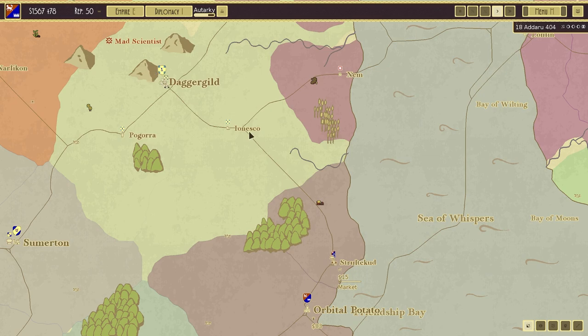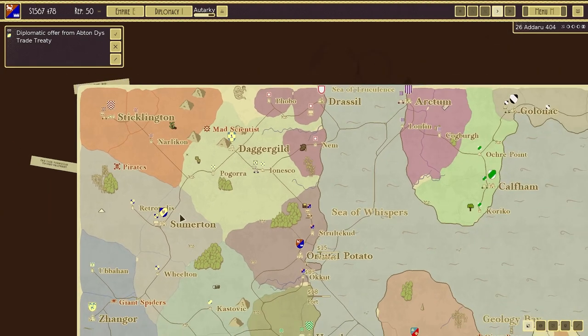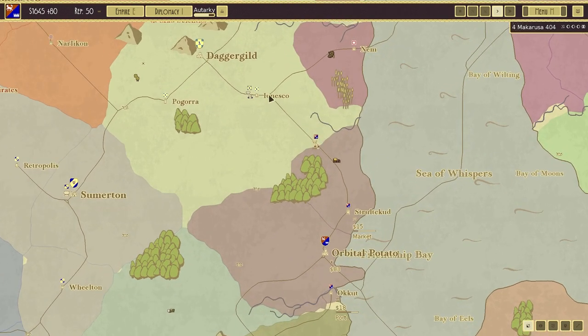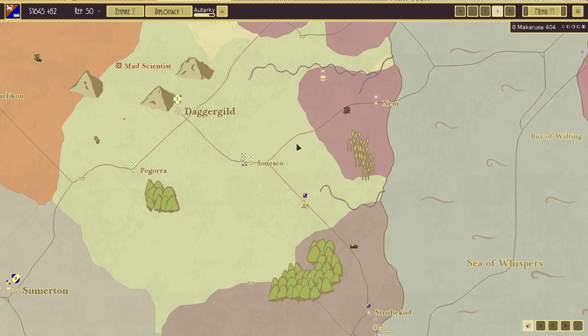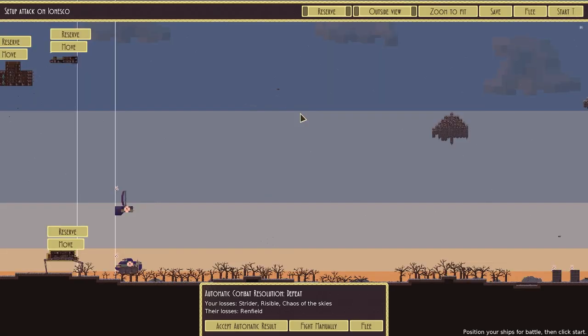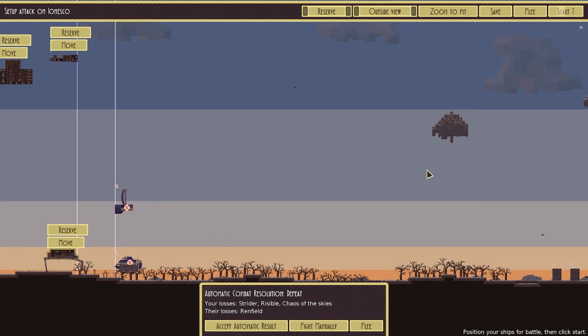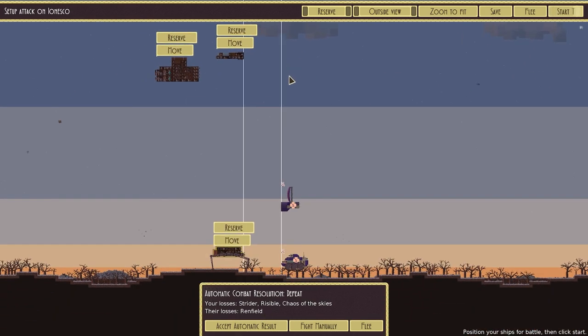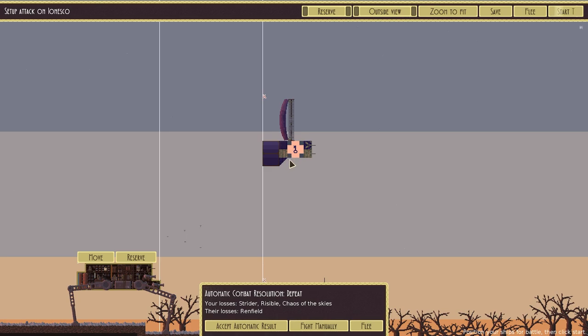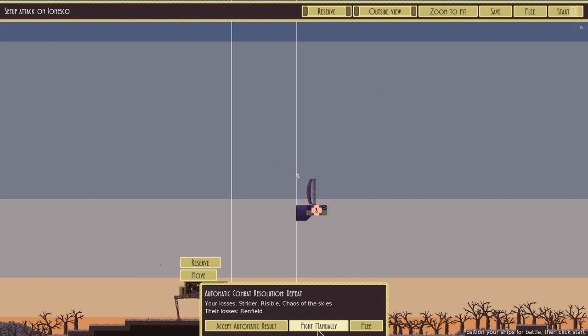Let's move everyone in to Ionesa. Trade treaty from Abton Days — we're going to say yes. Anything for more money, I will take. They've got... whoa. That's not going to be there before I arrive though, is it? Hopefully not. Let's have a look and see what happens. Automatic combat resolution — defeat. Whoa. Is that the case? I feel like that shouldn't be the case. The enemies have got a walker and a flying airship. We're going to fight manually here, of course we are.